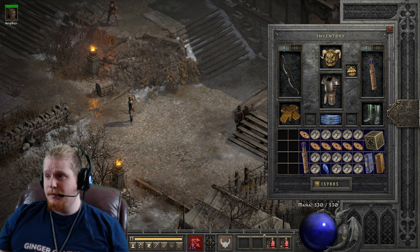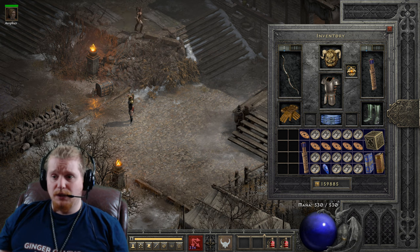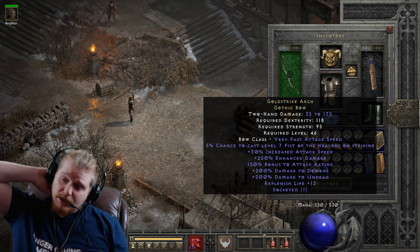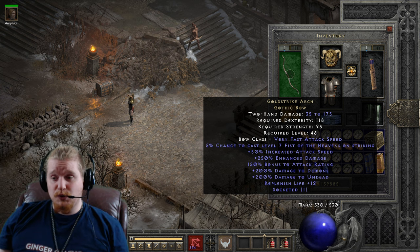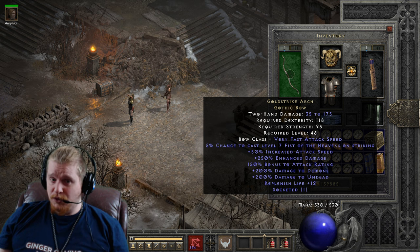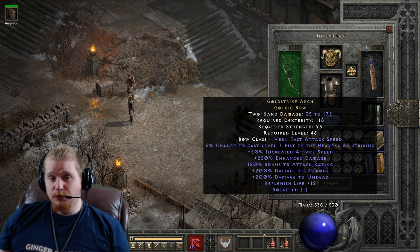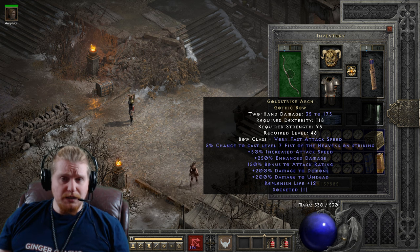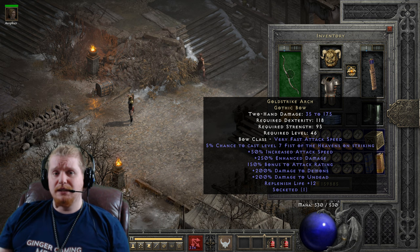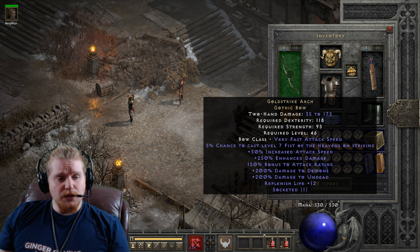We have a 5% chance to cast level 7 Fist of the Heavens on striking. Fist of the Heavens deals lightning damage to a target and also dishes out holy bolts depending on how many undead monsters are nearby. At level 7, we get a holy bolt damage of 76 to 86 to all nearby undead monsters — one bolt per monster. In patch 2.4 they've announced that holy bolts will pierce, meaning if you're in Tal Rasha's Tomb surrounded by skeletons, those bolts will pierce through every skeleton in line for a lot more damage in the future.